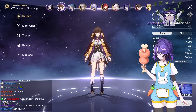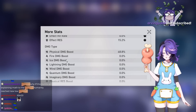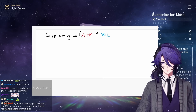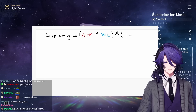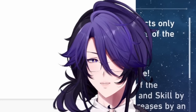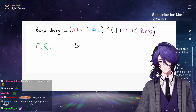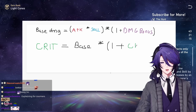There's something in this game called a damage modifier — things like physical damage boost, ice damage boost, lightning damage boost, or basic and skill damage boosts. You put these here and multiply the result by (1 + damage bonus). That's the base damage formula. And if your attack crits, it's going to be base damage multiplied by (1 + crit damage).